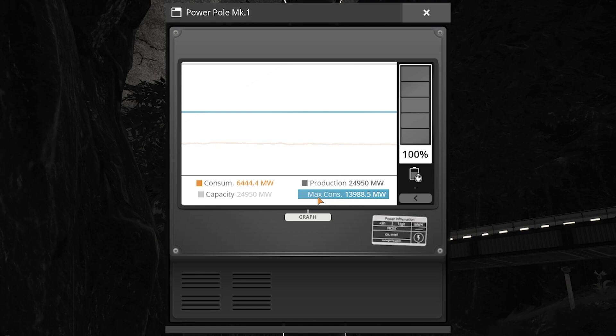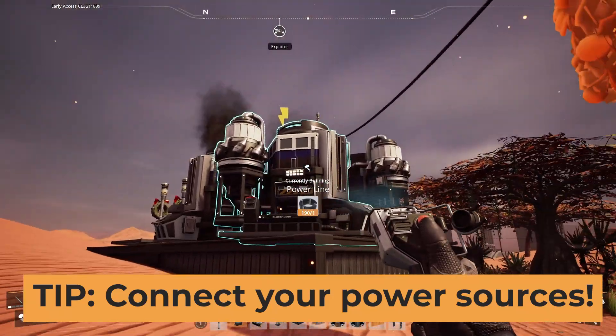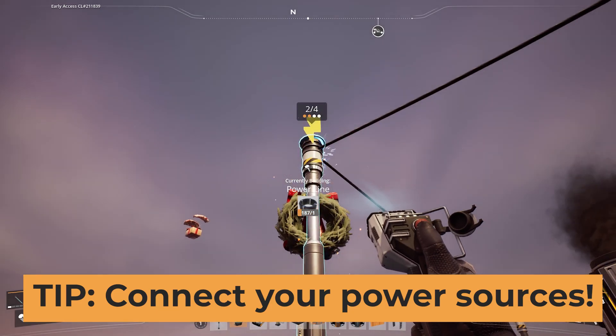Here's a quick tip for new players during your first hours of playing the game. When you're getting started with biomass burners, connect them together using a network of power poles so their total power production can be combined.